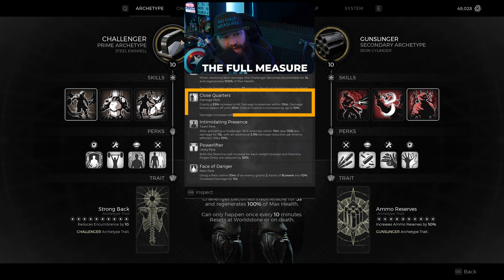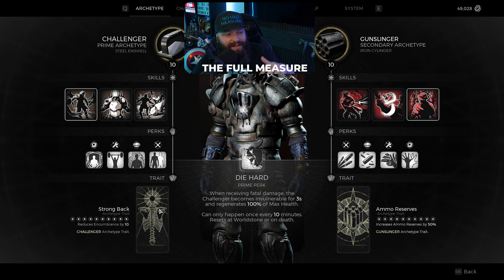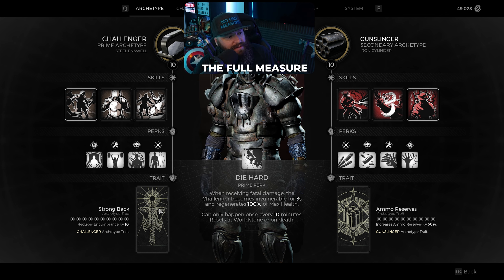Some of the other perks we get with the Challenger are not that fantastic, as some get negated by the items, rings, and amulets we take. But Intimidating Presence is also good here because it gives us a little bit more survivability against enemies, especially in situations where you have a crowd pushing you. The archetype trait Strong Back gives us less encumbrance by 10, but you'll see how this doesn't really matter due to the rings and amulet we take — this is the only downside for me to picking Challenger.